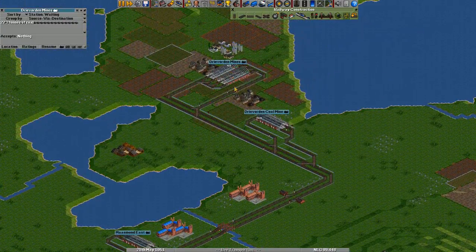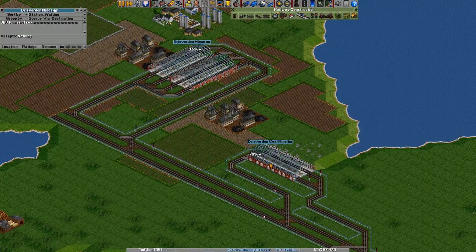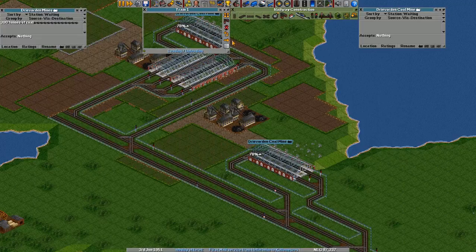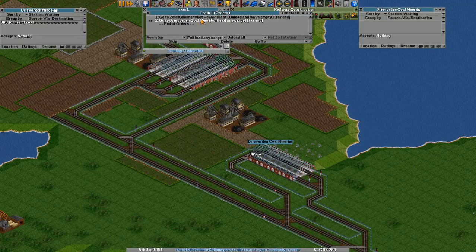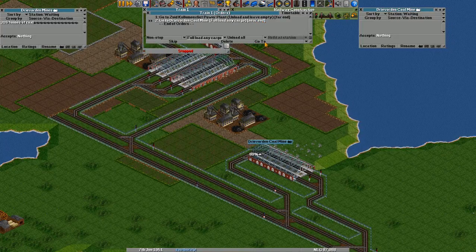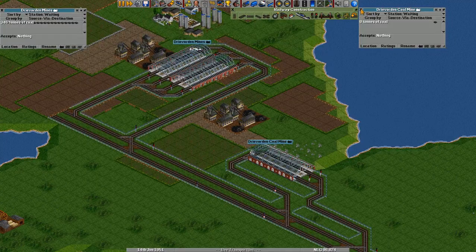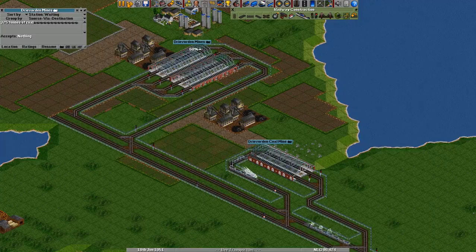That's actually filling up pretty fast. We have a little problem — it's dividing the coal between these two stations. What would actually be more efficient is to go to the coal mine, go to this one, fully load any cargo, and then delete this order and skip that order. Now it should go to this next station.